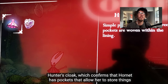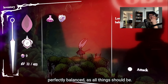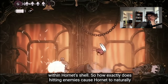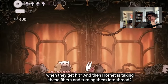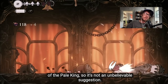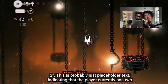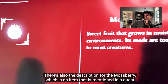Let's take a look at Hornet's inventory. We have Hornet's cloak — the Hunter's Cloak — which confirms that Hornet has pockets allowing her to store things like giant buzz saws. We have the needle, described as being 'perfectly balanced, as all things should be.' This item tells us that silk thread is produced naturally within Hornet's shell. So how exactly does hitting enemies cause Hornet to naturally produce silk thread — does it have to do with the silk fibers enemies release when hit?